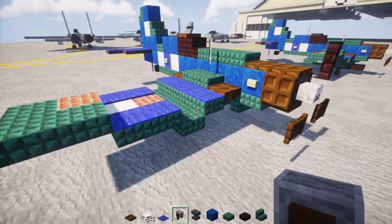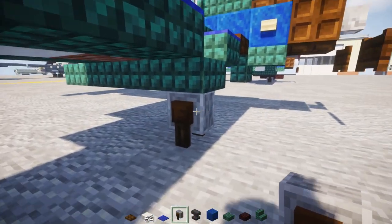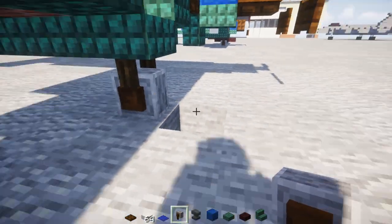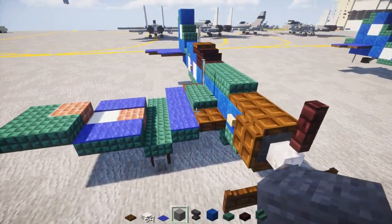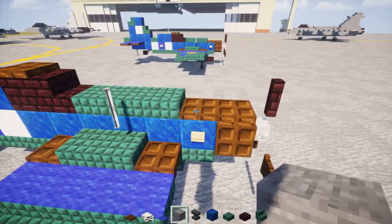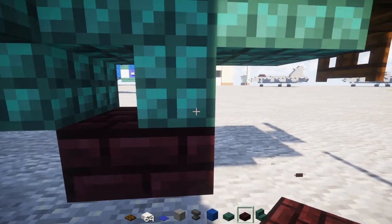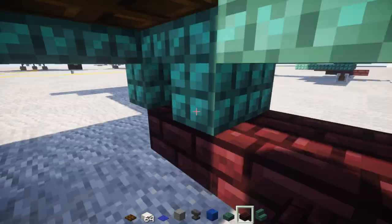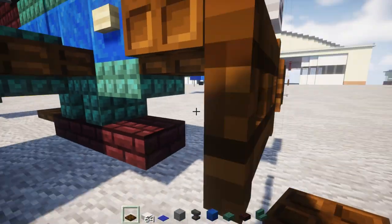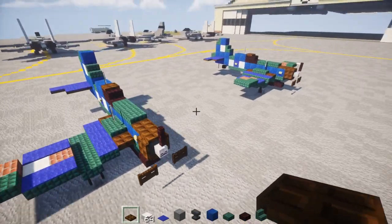We're also going to add in landing gear — this is actually a grindstone, a new block in 1.14. Make sure it's underneath the wing and connected like so. You'll do the same exact wing on the other side, pretty symmetrical. The last thing is to add in another brick slab — three blocks long — and then at the end add a dark oak wood trapdoor. This is going to be pretty much a bomb that you can carry on these aircraft. You'll do the same exact wing design on the other side.